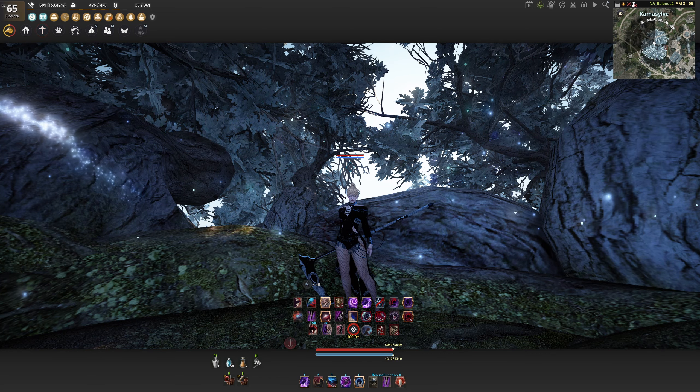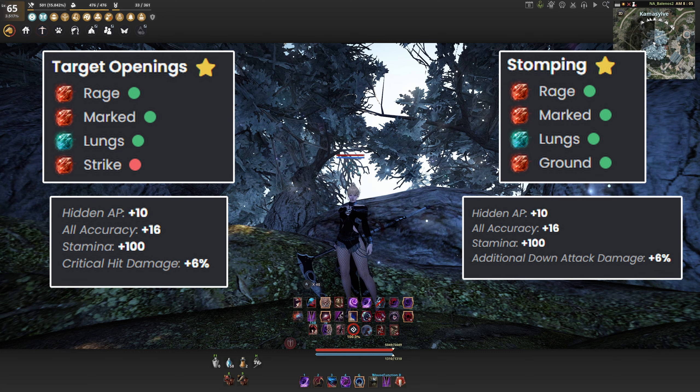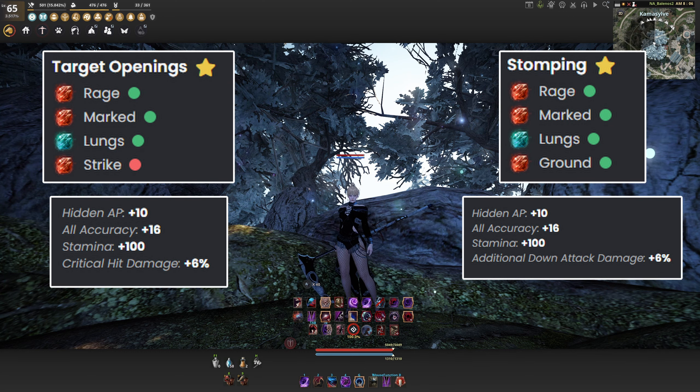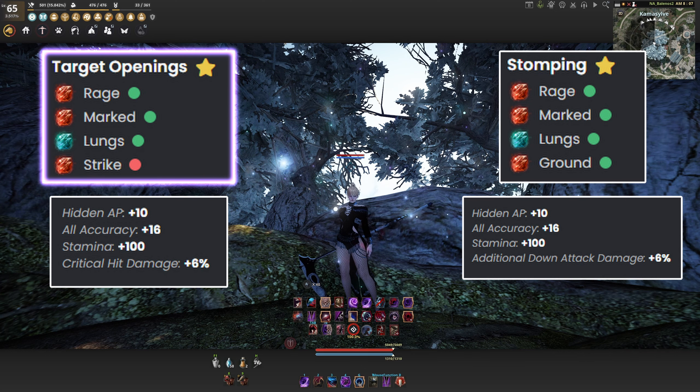Moving on to some more expensive and higher damage options, we have Stomping and Target Openings. Both these sets provide a great spread of stats like Accuracy, AP, and Stamina, but their last effect is a little different. Stomping provides additional down attack damage, while Target Openings provides critical damage. They're both great sets and they even work for T1s and Cap Siege, although Target Openings definitely pulls the edge a bit, and that's reflected in the price.